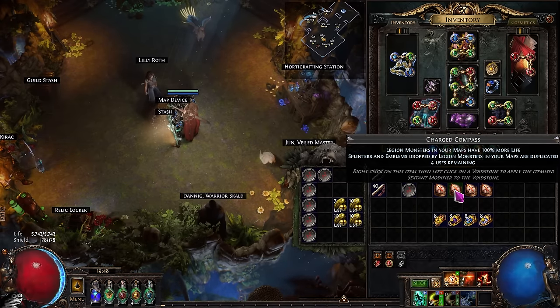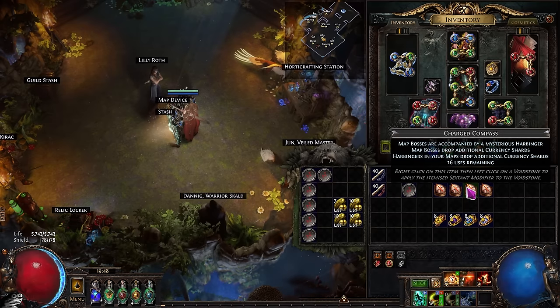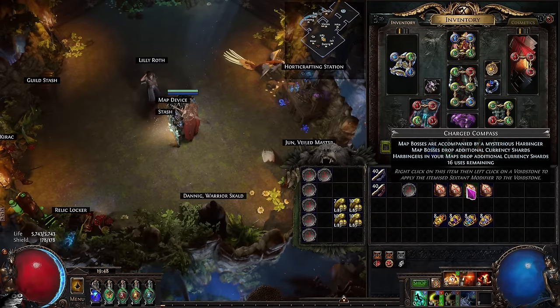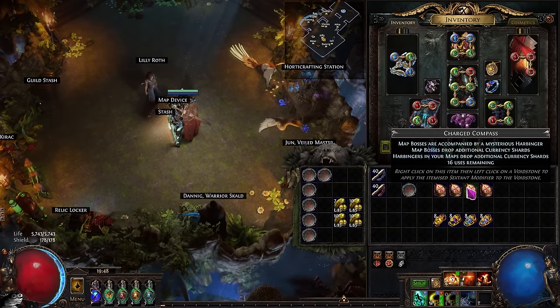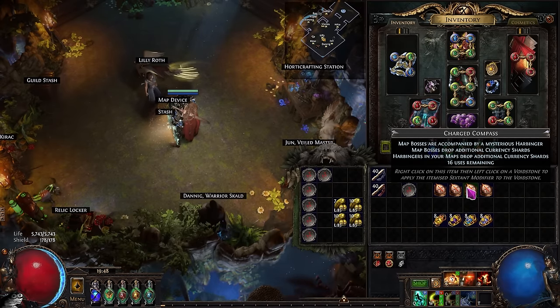The nice thing about these emblem duplication compasses is that because nobody includes them in their setup, they are super cheap — effectively just free money currently. With that, we're also adding in the Mysterious Harbinger compass. With this compass, a Heartbeat boss spawns, but you don't actually need to bother with it. The reason we're adding this in is so the other harbingers in our maps drop more currency shards, meaning we'll more consistently see fracturing shards and fracturing orbs out of the harbies.